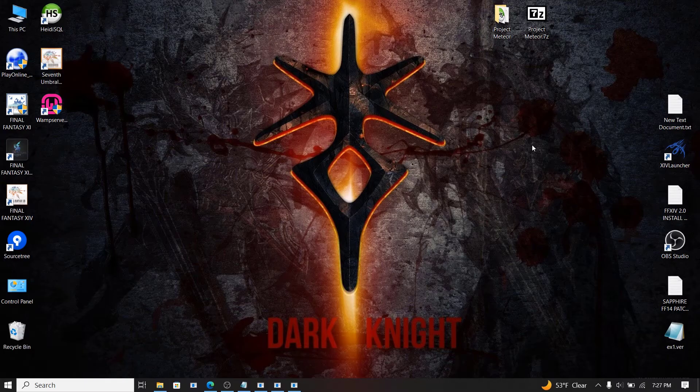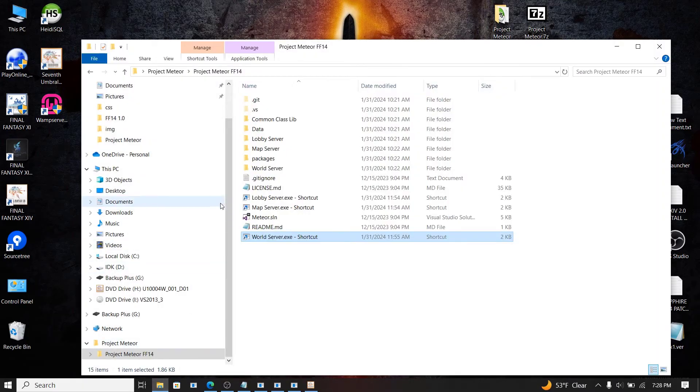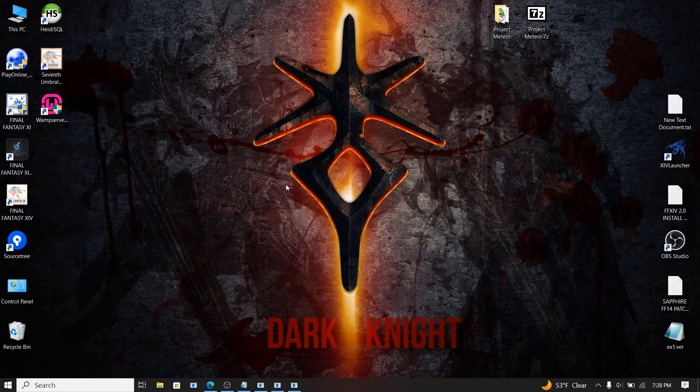The server is done. Now you need Final Fantasy 14 installed — if you don't have it, go ahead and install it. Once installed, open the 7th Umbral Launcher. It should detect your game is not updated and ask you to update, providing patches to download. By default, patches install to your Documents folder under ffxiv_patches, but you can change that directory. Once the patches are downloaded and installed, close the patch box and the launcher.